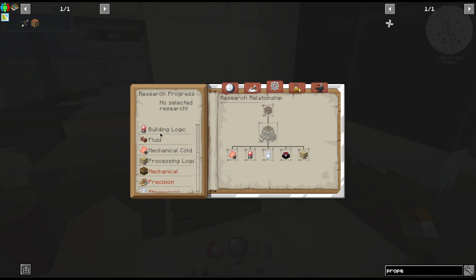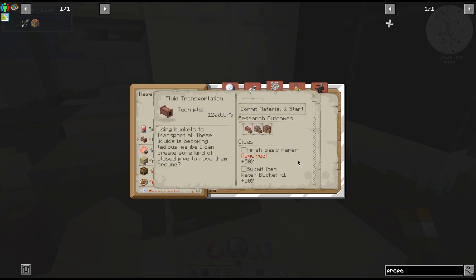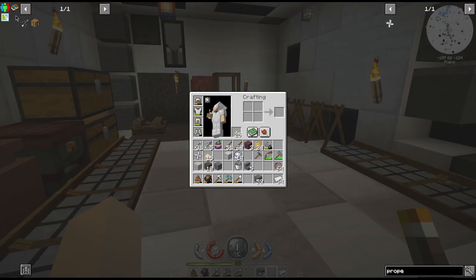So, simple machinery is now done. That unlocks other things that we can get done, which we will look at later. We're definitely going to work on getting to steam work next. So we're gonna do fluids first, which doesn't look like it's going to be too difficult to do. But let's go ahead and see.